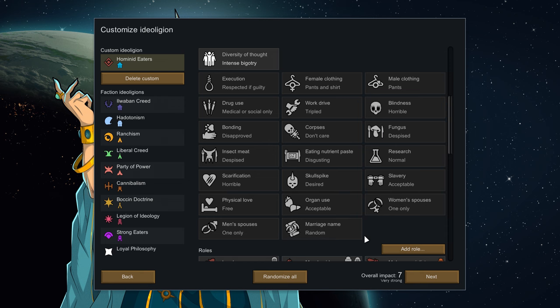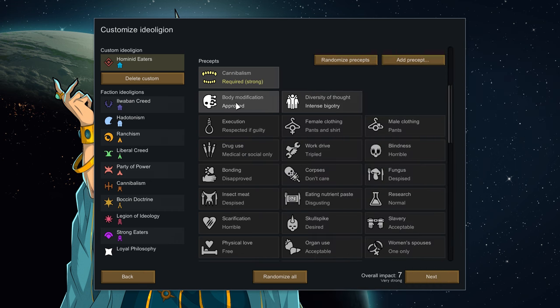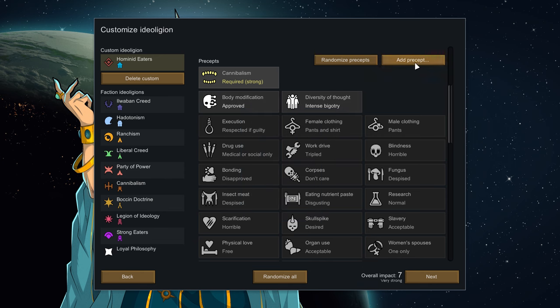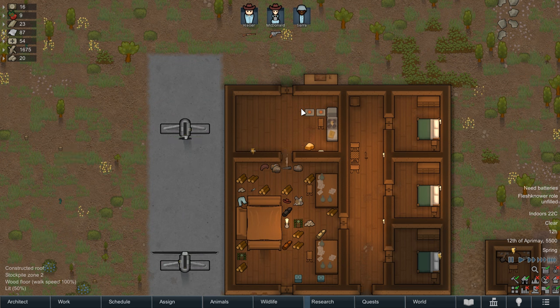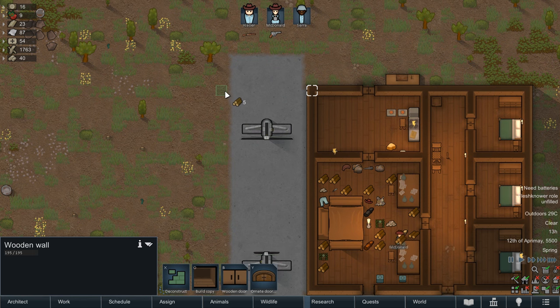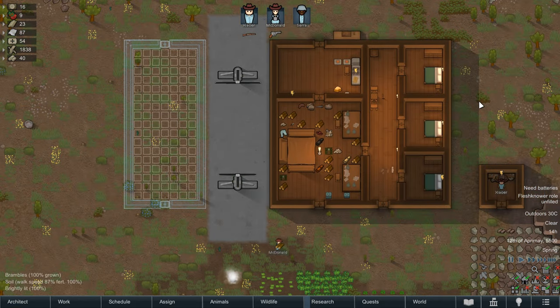Other options, like research, will be available to change for all colonies. As a quick rundown of presets you're able to potentially affect in Ideology: blindness, cannibalism, corpses, diversity of thought, eating nutrient paste, execution, fungus, insect meat, marriage name, female and male clothing, organ use, physical love, research, scarification, skull spikes, slavery, spouses, slaughtering animals, apostasy, autonomous weapons, body modification, charity, drug use, combat in darkness, cutting trees, culling innocent animals, lighting, meat eating, mining, raiding, trees, age reversal, animal connection, biosculpting, blind sense, bonding, comfort, eclipse, Gauranlen connection, mining yield, neural supercharge, pain, proselytizing, ranching, rough living, slabbed, sleep accelerators, small spaces, temperature and work drive.